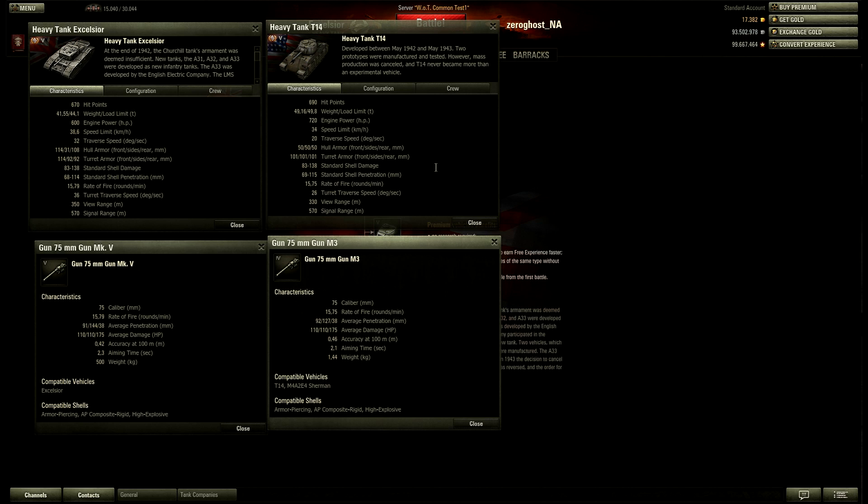It has like the gun from the Cromwell — pretty much the same gun. I picked up the T-14 because, just look at the guns: rate of fire is almost identical, penetration — one difference between the two, average damage exactly the same for all shell types. Accuracy is 0.42 and 0.46, a minute difference, but the aim time is longer on the Excelsior by 0.2 seconds. So they are pretty much the exact same guns, making these tanks very, very similar. The Excelsior is slightly more maneuverable than the T-14 and has slightly more armor, but the gun is exactly the same.